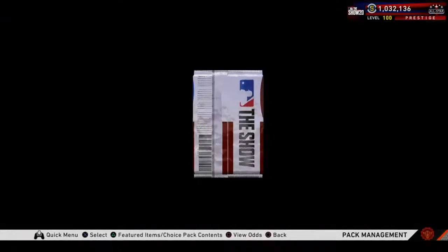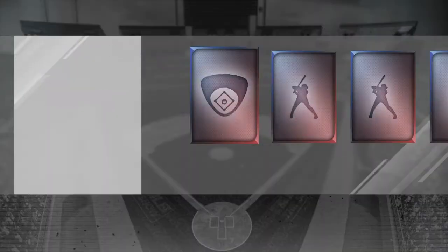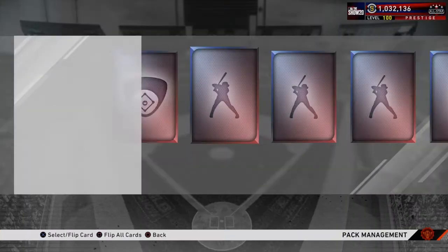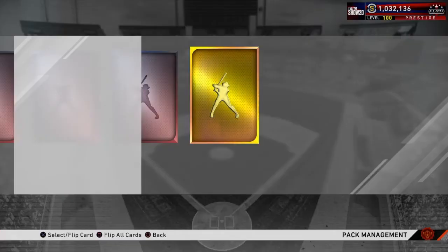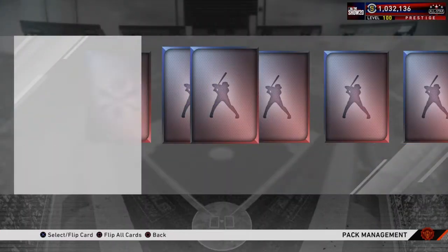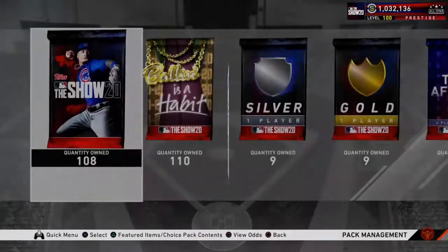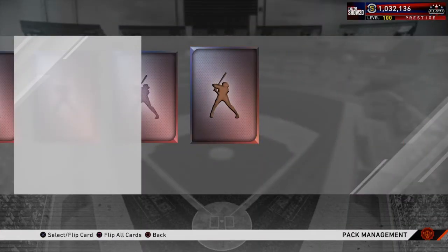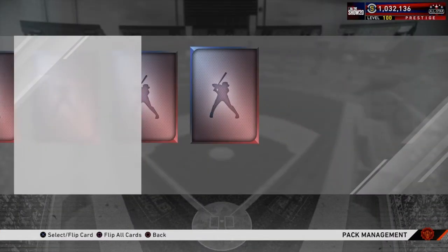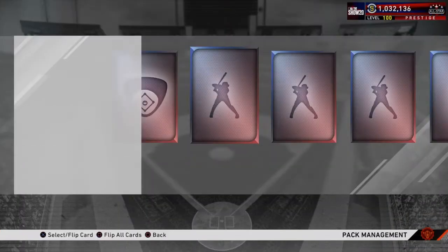Chris Bryant again — saving up all duplicates for the team affinity exchange, trying to get closer to 100 on all of them to reach Stage Four. Another gold — Carlos Carrasco. I think he's going to be the flashback Monthly Awards card because they already released the 99 James Paxton back in July and the 99 Christian Yelich, so it's probably going to be Carrasco for the classic Player of the Month program.